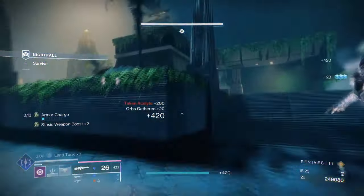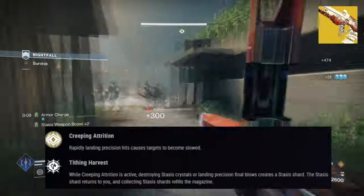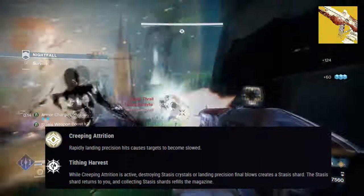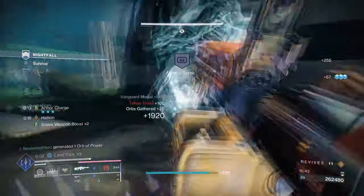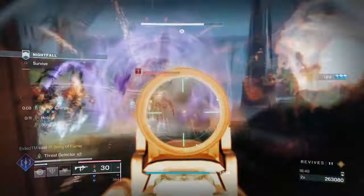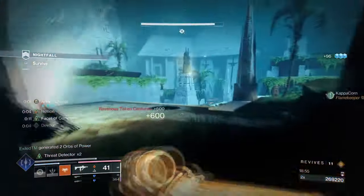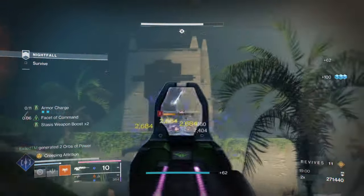This makes the exotic more rewarding after usage, as the effect no longer requires players to fully invest into a support build solely for stasis allies. Our second exotic is Wicked Implement with its exotic effect, Creeping Attrition, which states: rapidly landing precision hits causes targets to become slowed. It's a reliable scout rifle that is perfect for applying constant freeze and slow to targets, and works amazingly against Overloads and Unstoppables. Most importantly, the weapon can create shards after destroying stasis crystals and landing precision blows, granting back quite a bit of melee energy in the process.